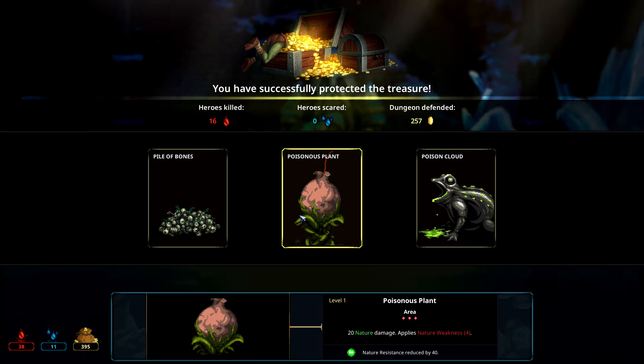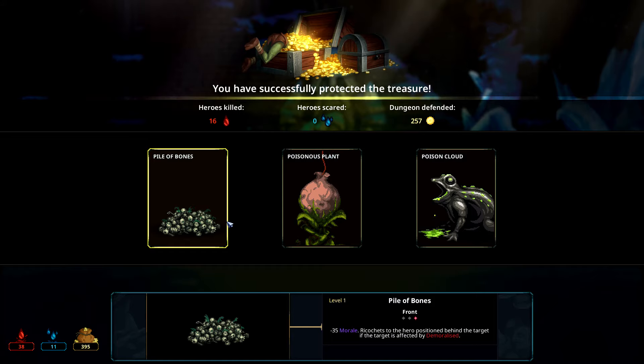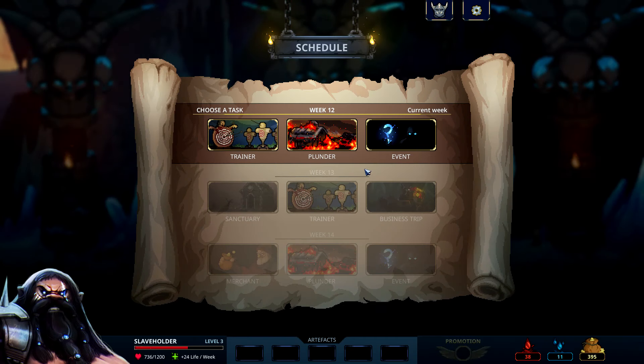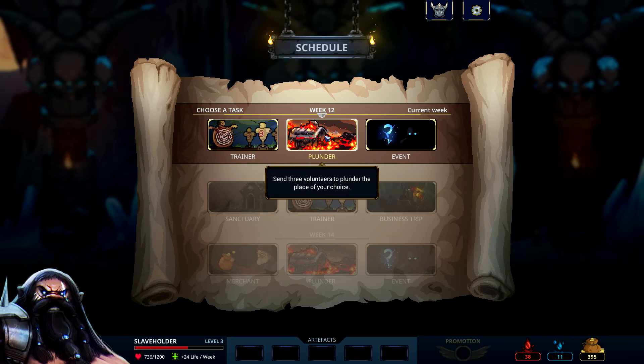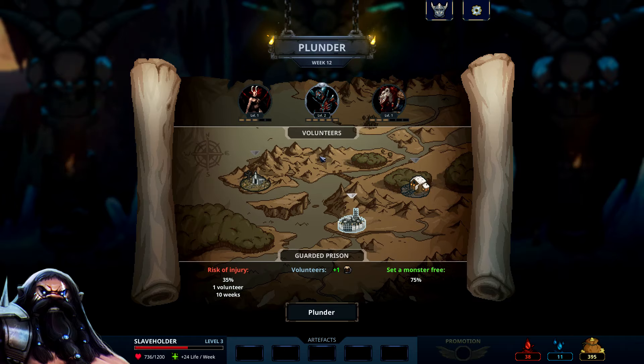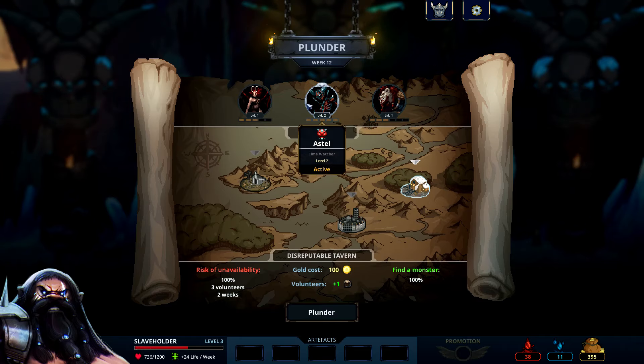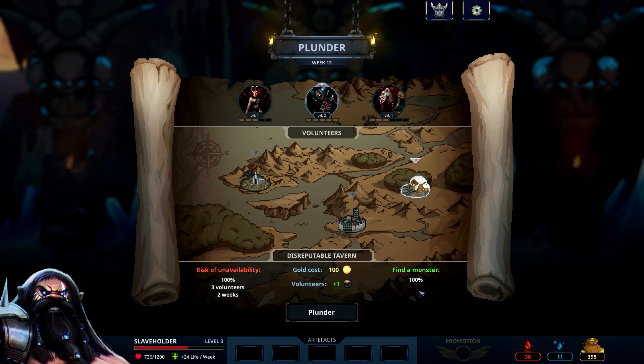Poisonous plant — 20 nature damage to the area, applies nature weakness 4. Negative 30. Pile of bones — negative 35 morale, ricochets to the hero position behind the target. Let's go with poisonous plant. They're a little low on motivation but they're all still good. Let's check out plunder. Disreputable tavern — risk of unavailability 100%, three volunteers for two weeks. Gold cost 100, volunteer plus one, and find a monster. So we get gold, we get plus one motivation, we find a monster but we lose three for two weeks.